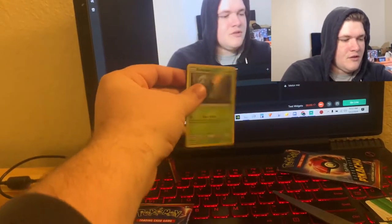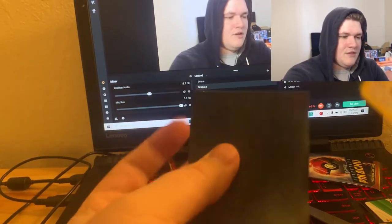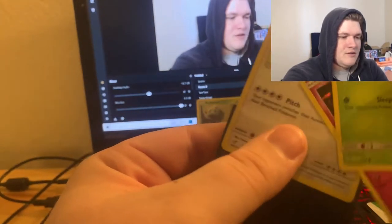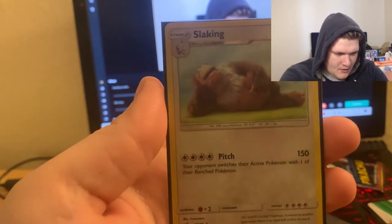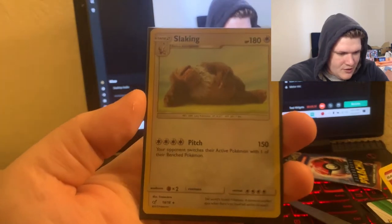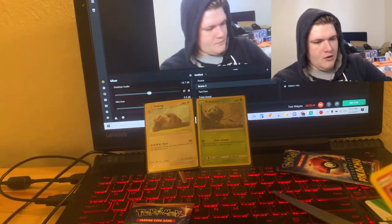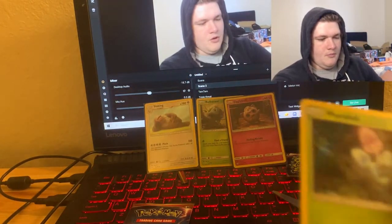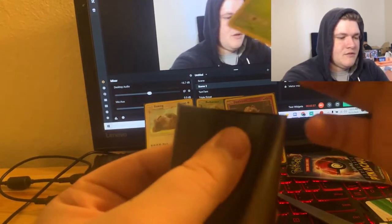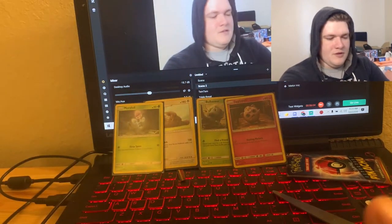That Bulbasaur is freaking cool — makes me want to watch the movie again. I love the artwork on the Slowking; it's very simple looking and I really like that. We also have the Jigglypuff — you remember what role Jigglypuff played in the film, very simple role. And Morpeko looks amazing as well with the awesome role it played in the film. All right, last pack for the Detective Pikachu — let's check it out.